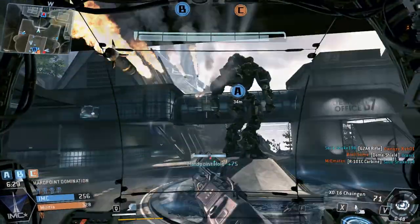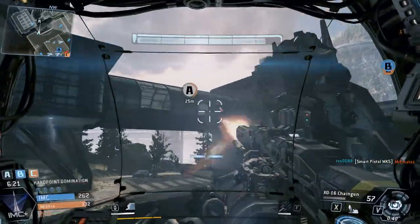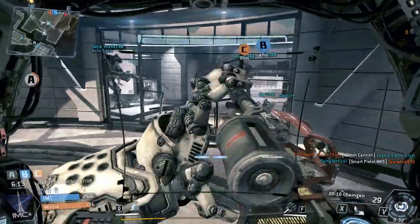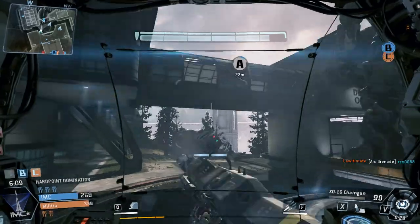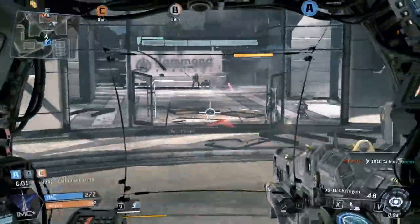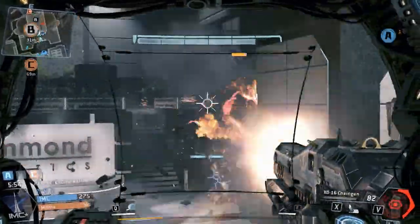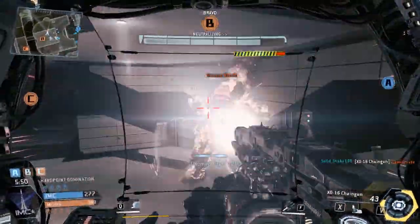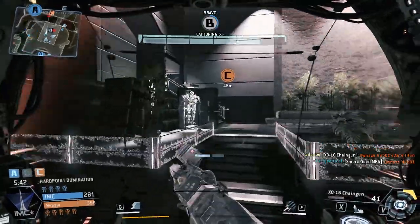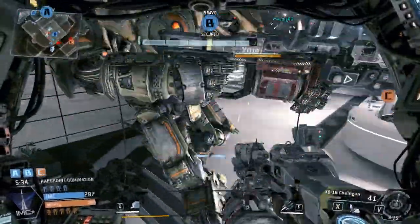Oh shit. Point Alpha is under attack — get over there and stop them. There we go. We're now in control of hotpoint Delta. Damage score online. Damage score inactivated. I'm blown. I've gained access. Neutralizing all hostile specters in the area. Damage score done. Well done. We've reestablished control for this section. Initializing nearby specters to fight for us.